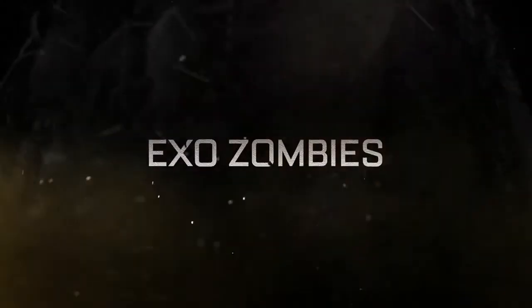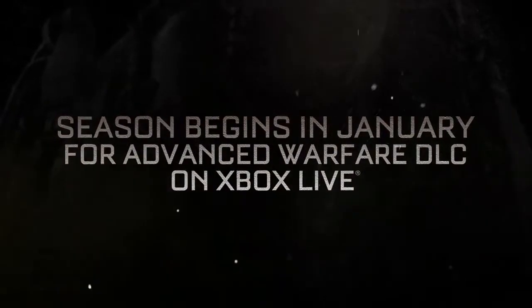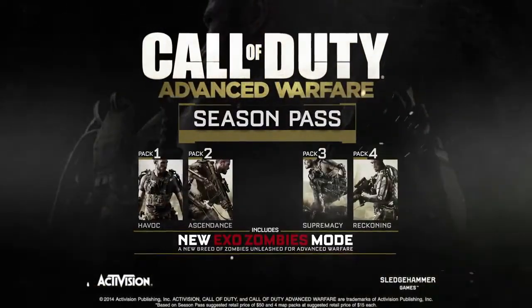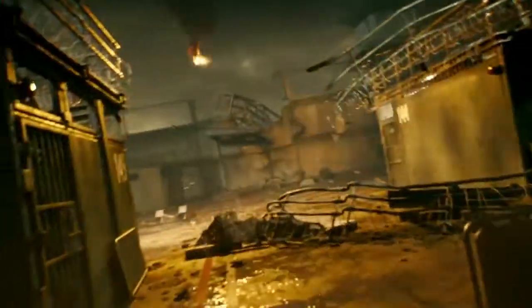This Exo Zombies mode is going to be in a sort of chapter-based system. This makes me think it's going to be similar to how Extinction went with Call of Duty Ghosts. If you guys remember all the DLC for that, it all kind of led up in little chapter things to build up the whole story of Extinction mode. I personally didn't get any of the DLC for Call of Duty Ghosts, so I didn't really know the whole story of it, but I do understand they had sort of chapter-like modes with each DLC map pack to kind of make its whole story.